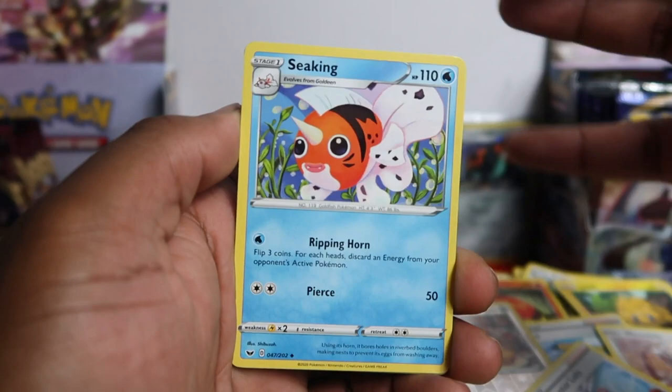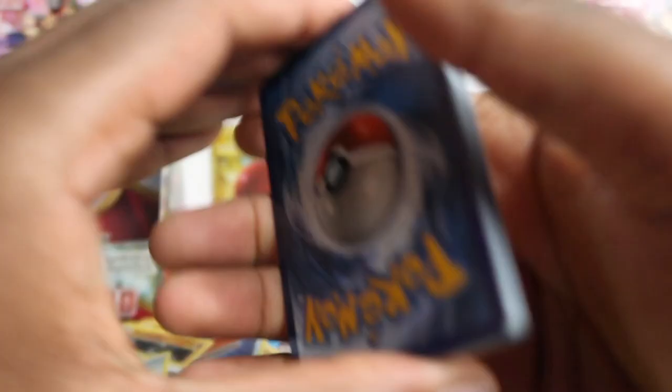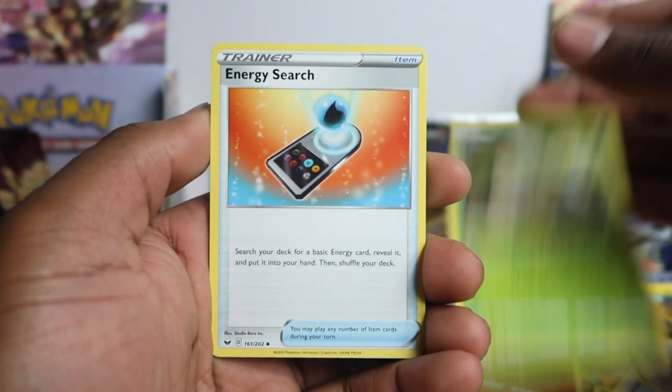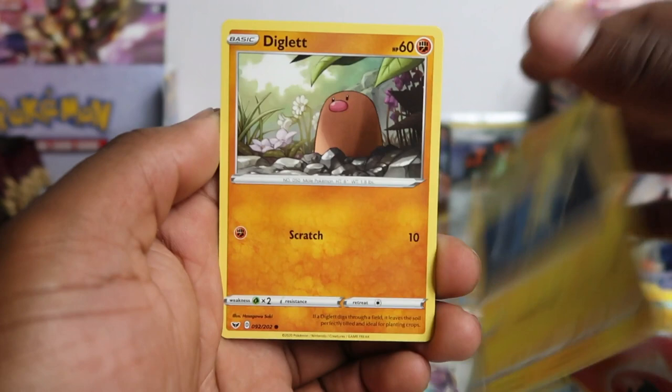The second half of this box is looking really bad — no V's, very few hollows so far. Yamper, Sobble, and as soon as I say that we get Stonejourner V. Every time I mention we're not getting stuff we end up getting it. Another V-Max there — another secret rare or full art? Let me know if it's actually true that there's one secret and one full art per box. I've opened boxes where I got no secrets so I guess it is random.